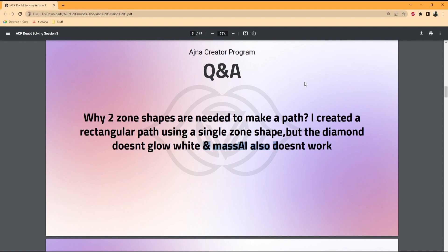The diamond only works if it's white. That's why two zone shapes are necessary — if you want to create a path or a line, you need a start point and an end point. That's how this system is built.